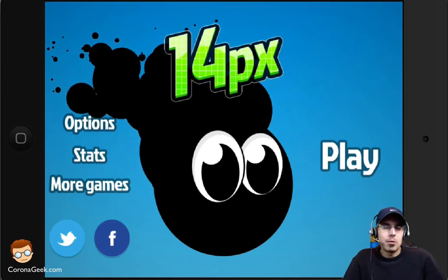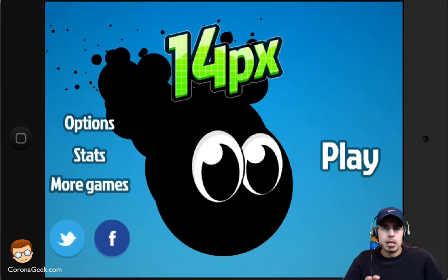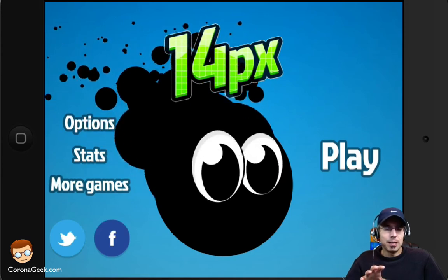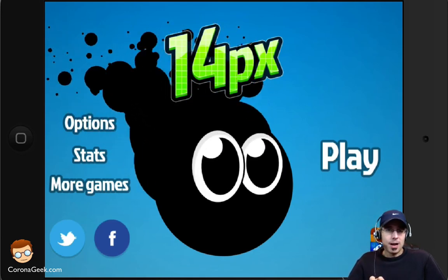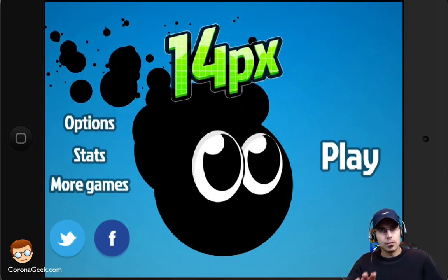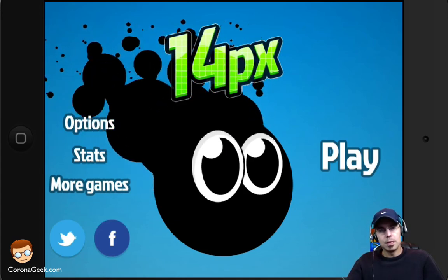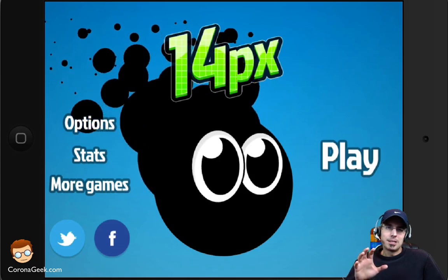So that's 14 Pixels — it's on iOS and Android and it's a lot of fun. In the next video I'll show you how the online editor works, so be sure to watch that. It's 99 cents, and there is a free version if you want to try before you buy — it just doesn't include online access or the full 45 or so levels. Check the blog post and description below for the links. Thanks for watching, see you later on Corona Geek!